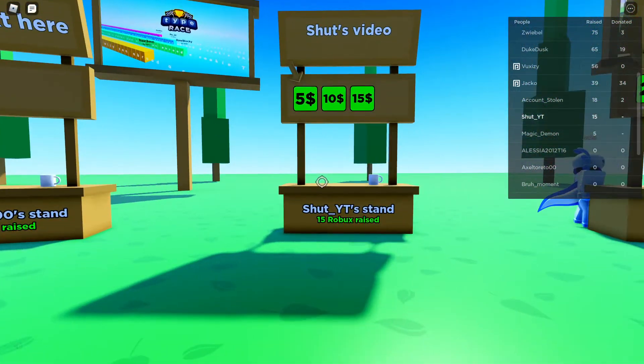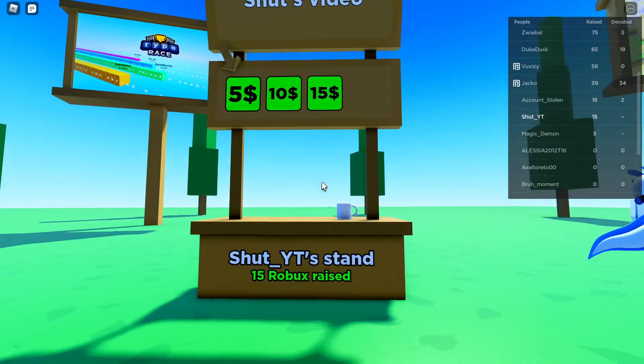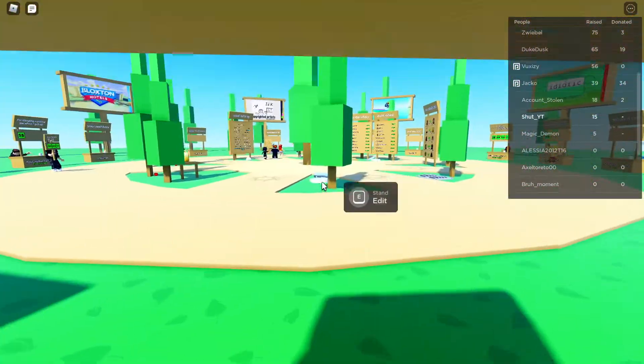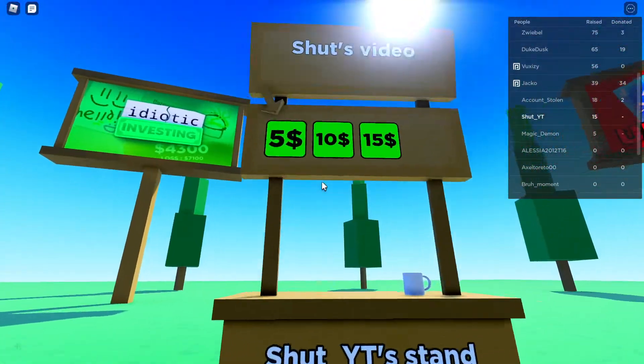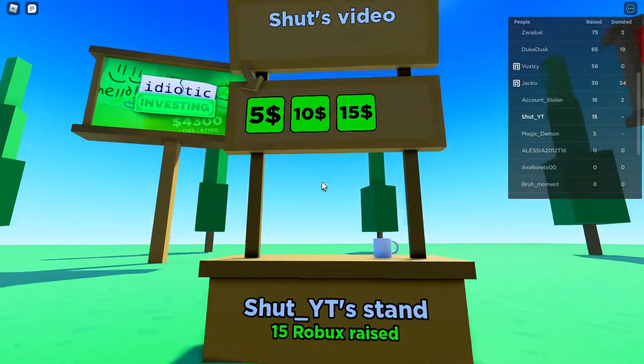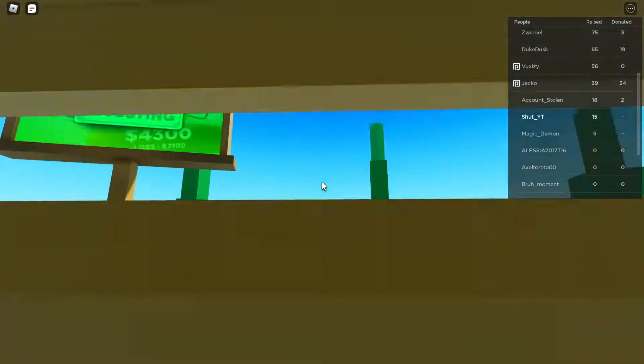So yeah guys, that's all of it. You just AFK and get a box. It's not that hard to make t-shirts. Or if you want, you just go and type 'Pro box t-shirts,' save the image, and that's it.